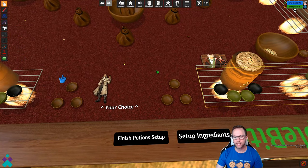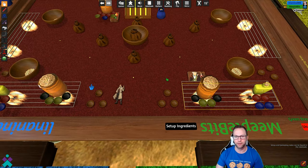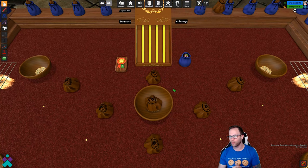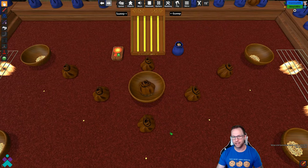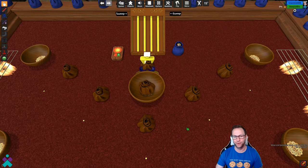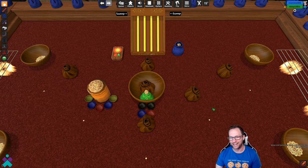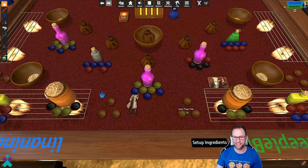So once you've selected your starter potions, come back down to the bottom and hit Finish Potion Setup. And now some really cool animations are going to happen. It's going to go through, grab all the potions and put them into the shuffle bag, then do a deal out. Really nice animations on this — really well done. I'm definitely a fan of just kind of watching this thing set up.